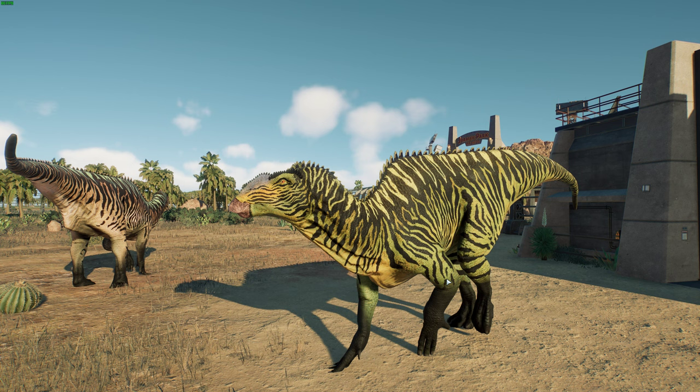It was described from a caudal vertebra, some fragments, and other small fragments, all found in 1869 by State Professor Washington Carthus Kerr in the Black Creek Group. A second vertebra was also referred to it. They noted that the femoral fragments would actually be Tyrannosaurus and Dryptosaurus, and then the caudal vertebra was called the lectotype.